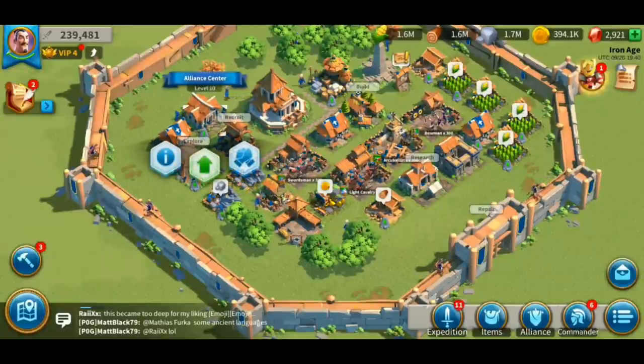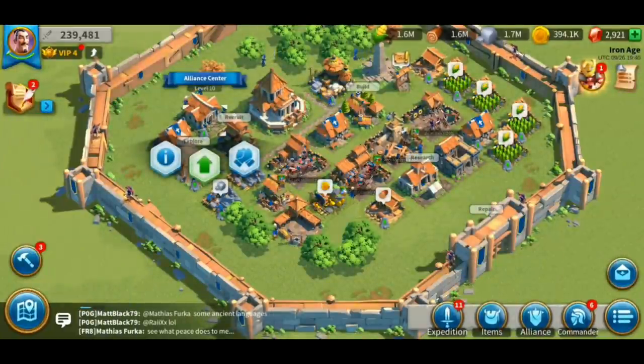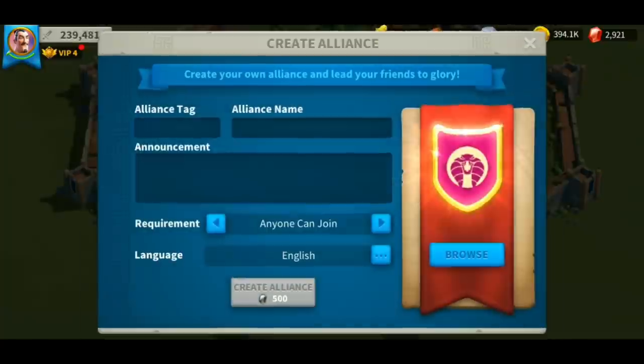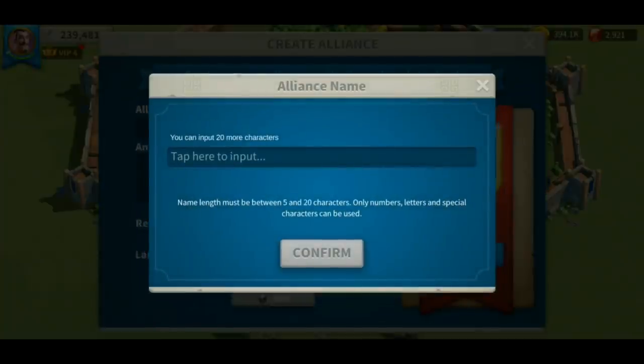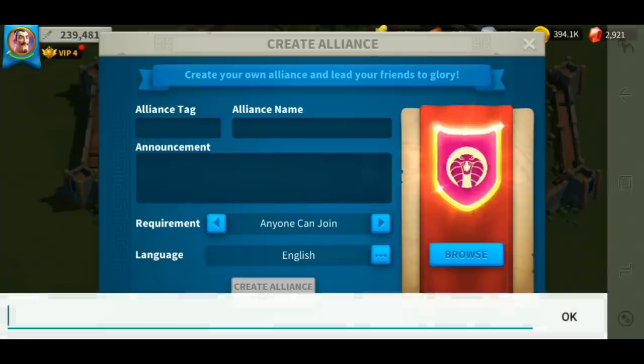We're going to talk about how to join or create an alliance. You'll need to build your alliance center to be able to join or create. Once you've built that alliance center, you can click create if you want to create an alliance. The alliance tag is what's going to define your alliance — this is what other alliances will refer you to. Then you can enter the alliance name that you want. The announcement part is basically the alliance description.